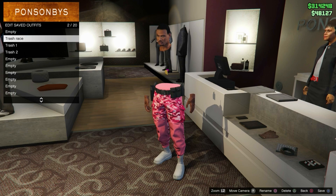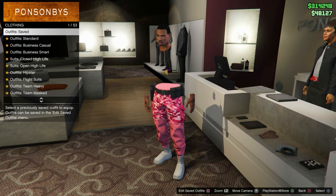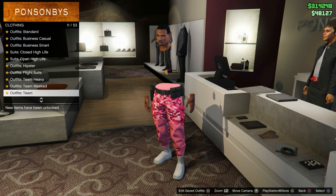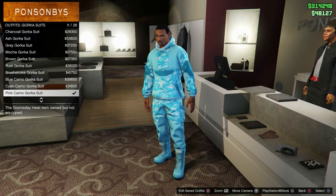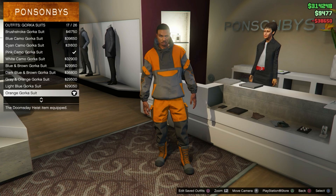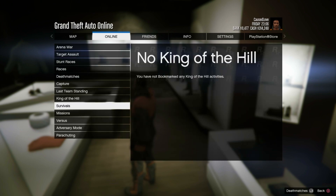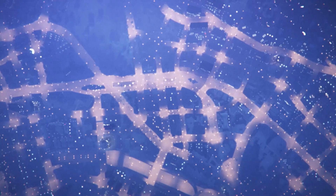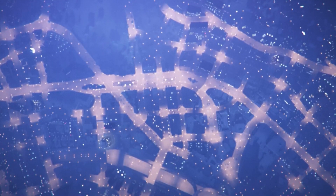Save the outfit we previously had — that's the one you're keeping. Do not save it in slot number one; save it in any other slot. Then go to outfits/clothing, make your way to Gorka suits, and equip the orange Gorka suit. After that, go to Jobs, Play Jobs, Bookmarked, and start the job called 'It's a G Thing' — I'll leave a link in the description and pinned comment.